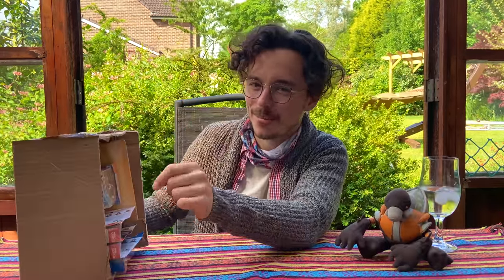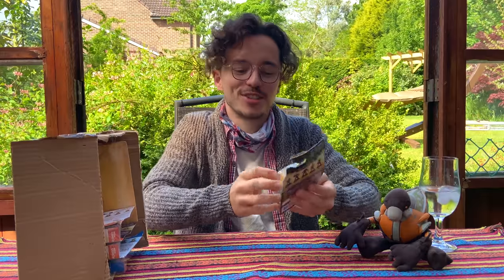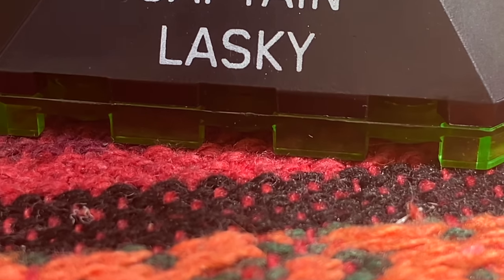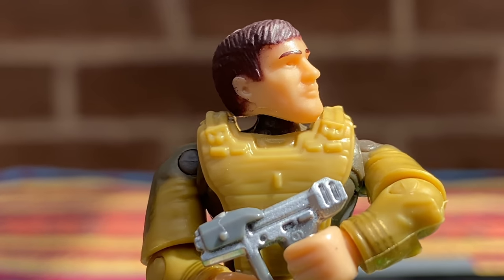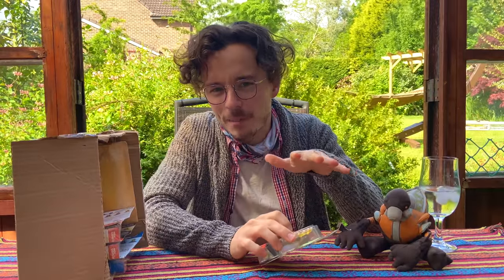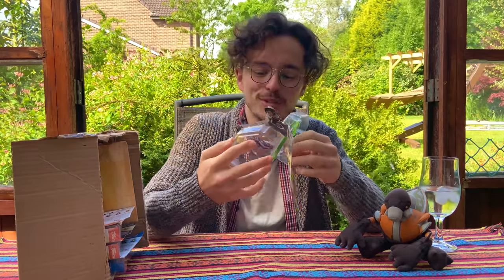Today we've got four Halo Heroes. I know you guys like the random aspect of this, so we're going to draw them blindly. The first one is — whoa — Captain Lasky of the UNSC Infinity. You'll also notice that these are already opened; I'm not a man of steel. I had to check them out — I couldn't wait till I unboxed them on camera — so we're going to unbox them again. Why not? It doubles the fun for me.